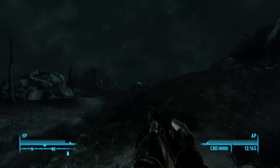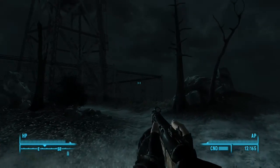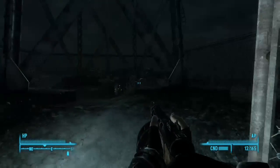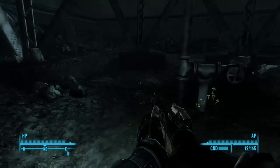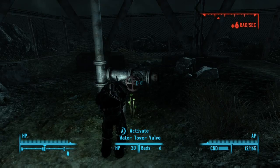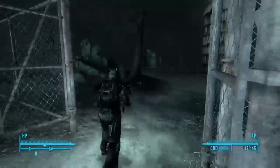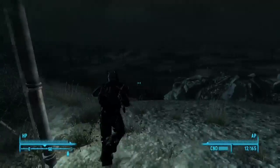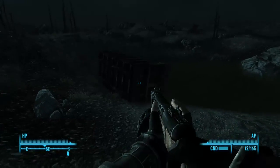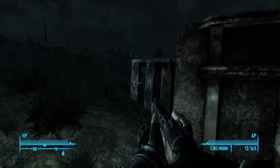Vault 106, which I haven't been to just yet, is next to a town — I can't remember what it's called, but it's the town with the hardware store, and where I went down that very long metro station where I found a few mole rats. There was a guy named Ryan Briggs, and apparently he had mole rats trapped in cages, and one of them was called Pumpkin. That's just a detail about the metro station I was in.